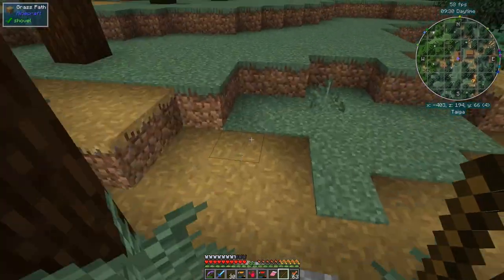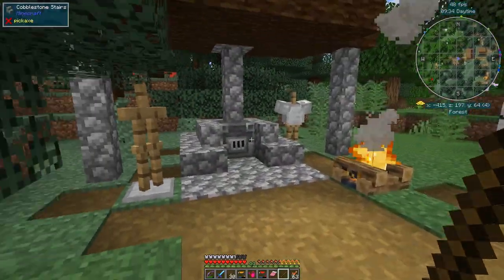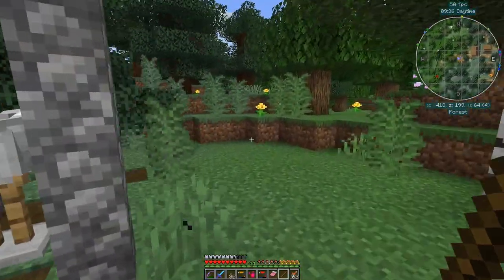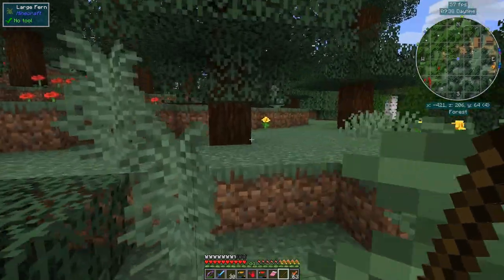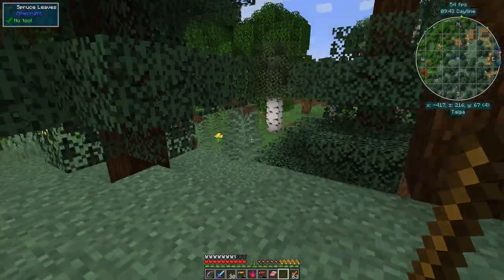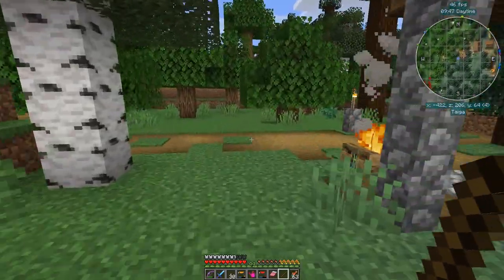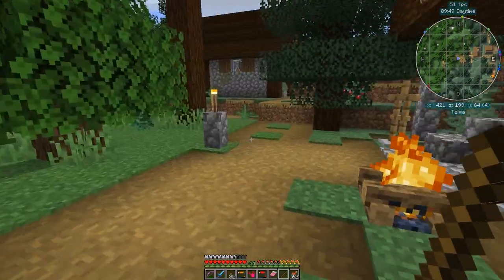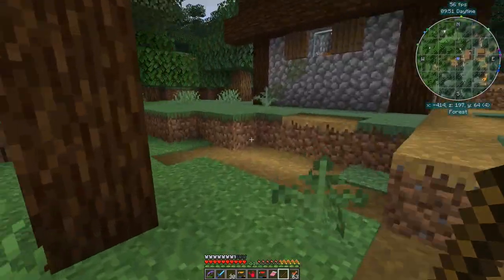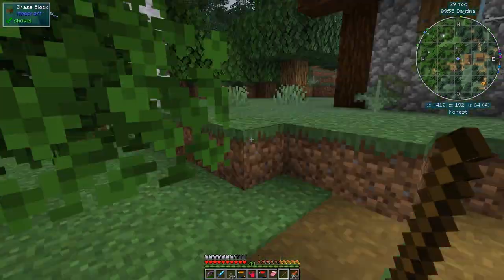We've got a lectern for the cleric. Here we've got an iron toolsmith, or an armorer I think. I should be looking at the mini-map. Over here there's this building — and the one behind it — is that a nitwit? Yes.